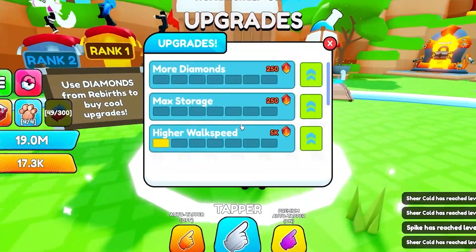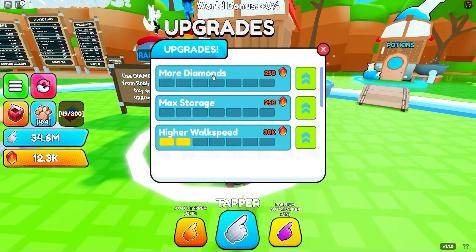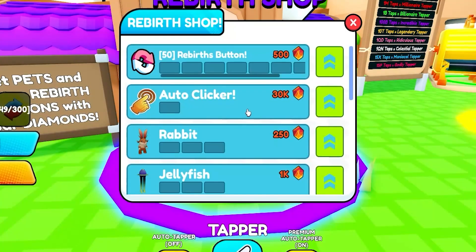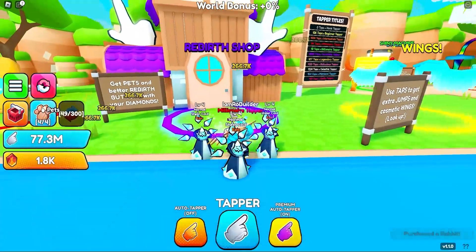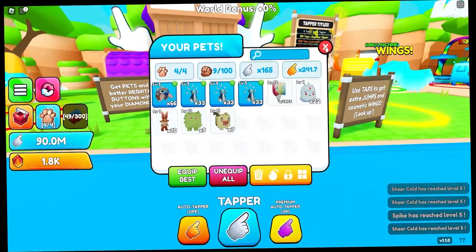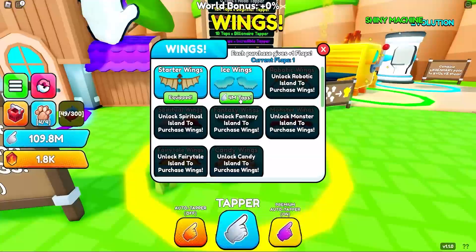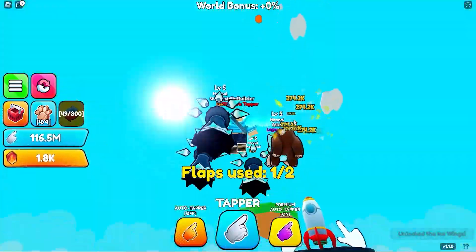In upgrades we want more walk speed — that's always nice — max storage, and more diamonds. In the rebirth shop we don't have enough for much, but let's buy the rabbit. Times 10 — not bad, if I'd gotten that earlier it wouldn't have been bad at all. Four million taps means we can finally buy the next wing upgrade.